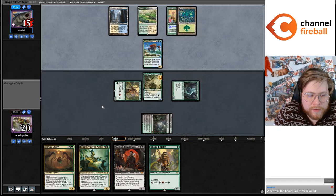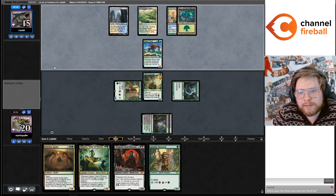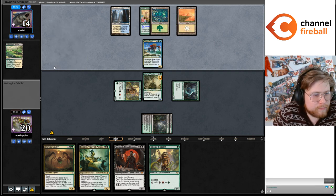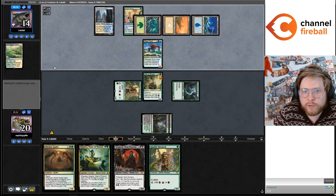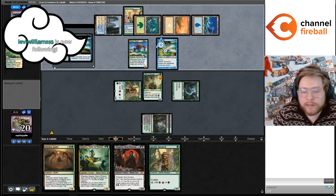What was the final rate for Kiki Pod? Two and three. I think the same as... Did Caleb go... I think Caleb went three and two with Jeskai Twin actually. The spider is good in the mana value matters tutor target context — so like Neoform or Birthing Pod — it's not very good outside of that context I feel.